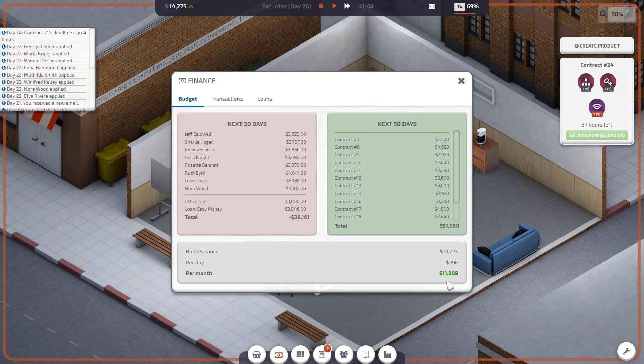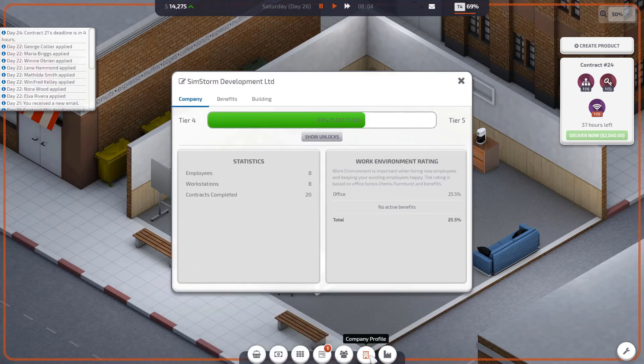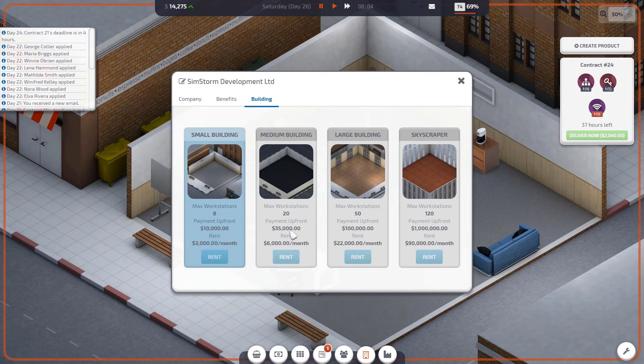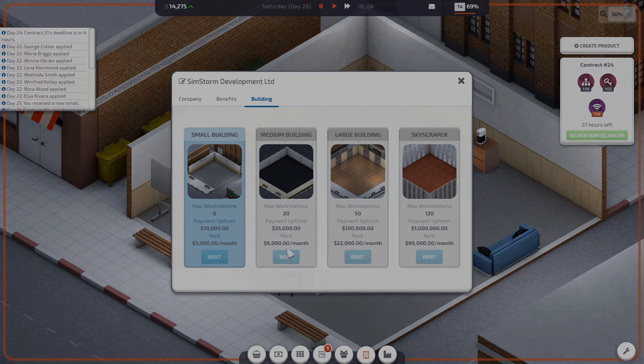That's going to be it for this episode of Startup Company. Thank you very much for watching. Next time we're going to continue to expand on the profit, hopefully get the next tier, find out what we've unlocked, and get some more employees. If you enjoyed, leave a like and subscribe for more indie and simulation game content. See you all next time.